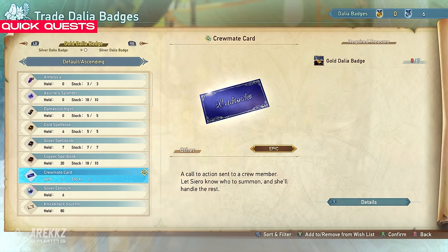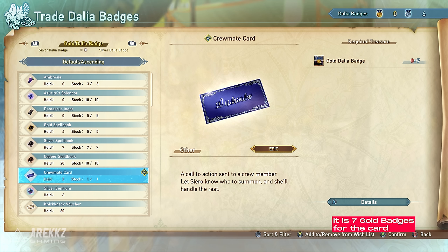To get these badges, you need to complete quick quests, which will put you in a random quest at a random difficulty. At the end of it, you will earn Dahlia badges, which you can then trade — 3 of them — to get an extra crewmate ticket.